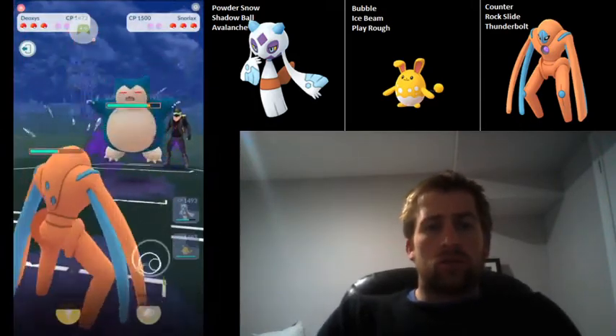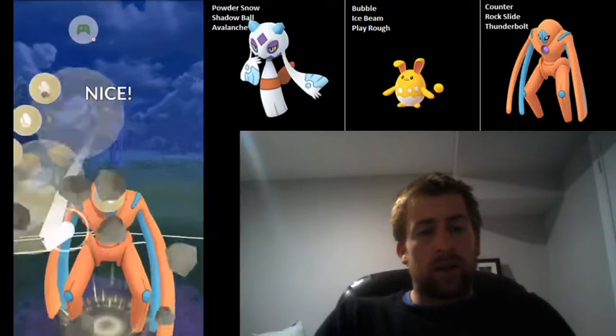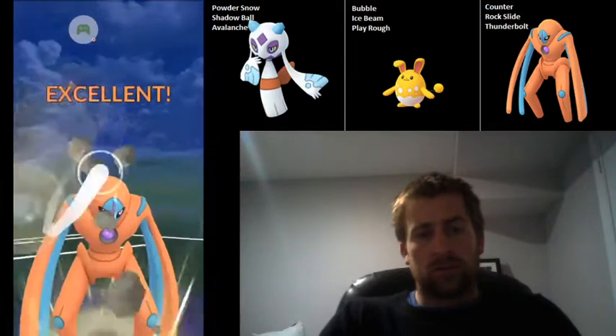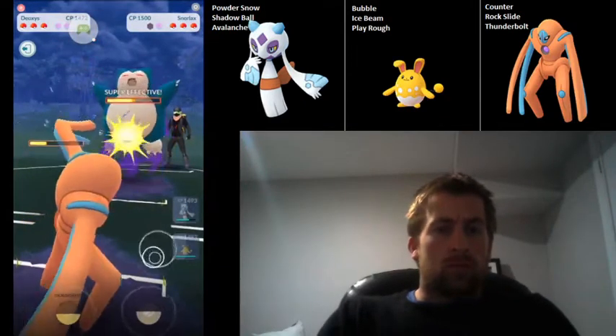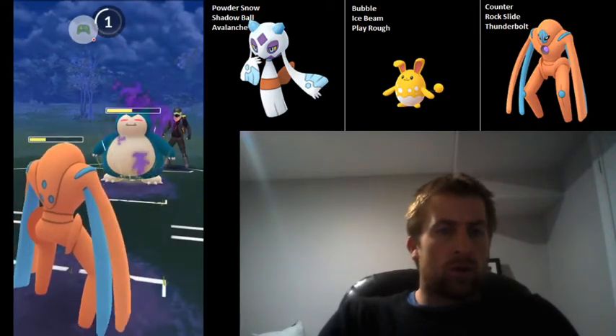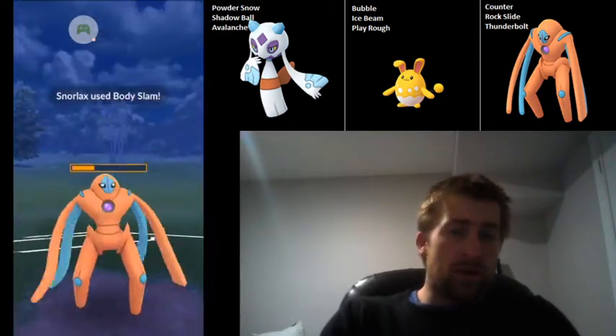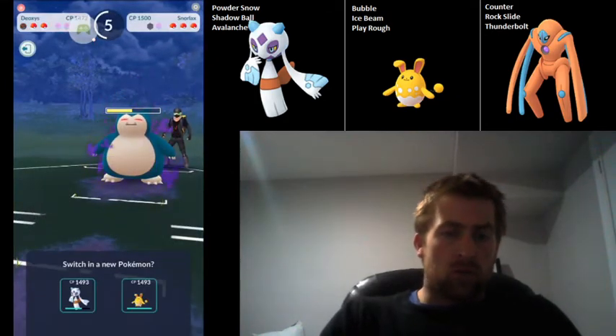They actually come into Snorlax, and I'm really happy to see this Snorlax now because Froslass would not have a good time against it. So we're going to go ahead and go for the Rock Slides here. They're farming up a fair bit of extra energy, so I'm going to let this go — I know they beat me to the second Body Slam anyway. It doesn't quite KO, but one more Lick does.